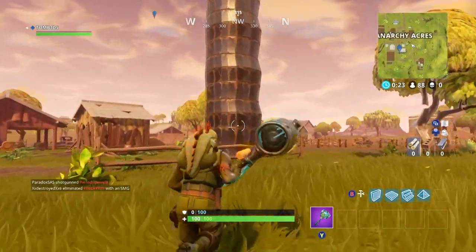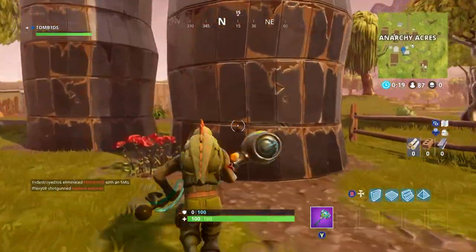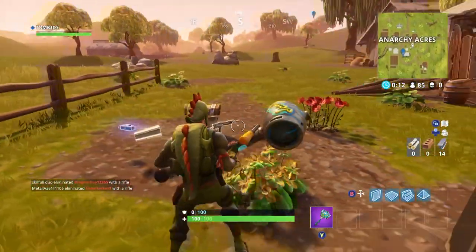Another kind of hidden one is these big metal silo buildings. If you hear a chest, sometimes there may not be one, but you just break them and there is a chest — and sometimes there is also loot in there too.